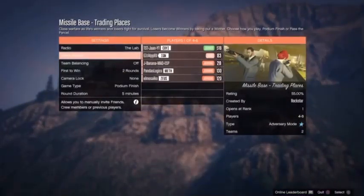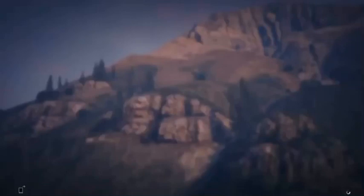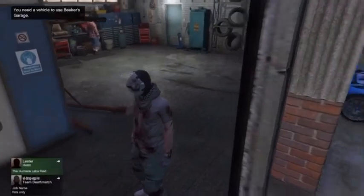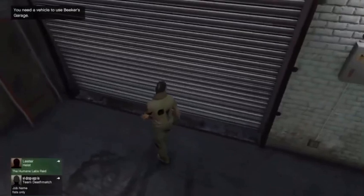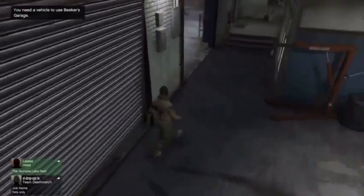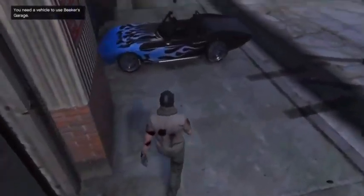Back out when it lets you. That music is so loud guys. But then you back out and you'll still be inside here — that's how you know the glitch has worked. Now you'll see the door will not open.